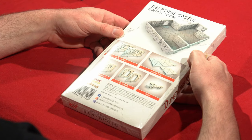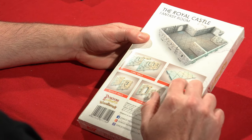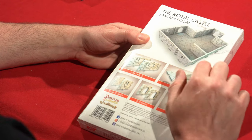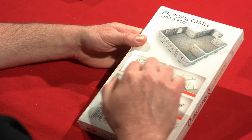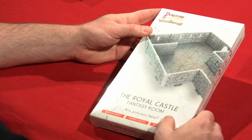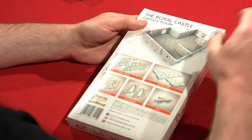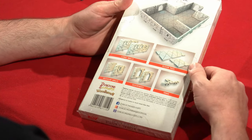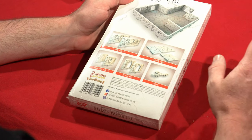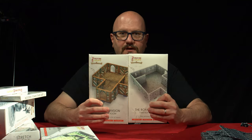But wait, there's more — the Royal Castle Fantasy Room. I like the floor pieces: these floor tiles have kind of a diamond pattern, and the walls have that stonework mix of cobblestone and brickwork. Could you connect these? Yes, absolutely. Or make this the lower level with the Tudor part as the upper level? Yes. Or they could be two completely different buildings. Because all this stuff is compatible and connectable, you could use it in a nearly infinite amount of ways — there are two sets right there that give your game all sorts of richness.